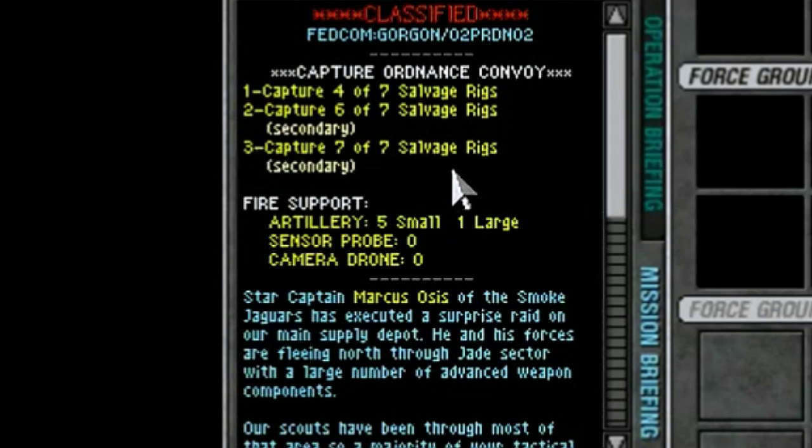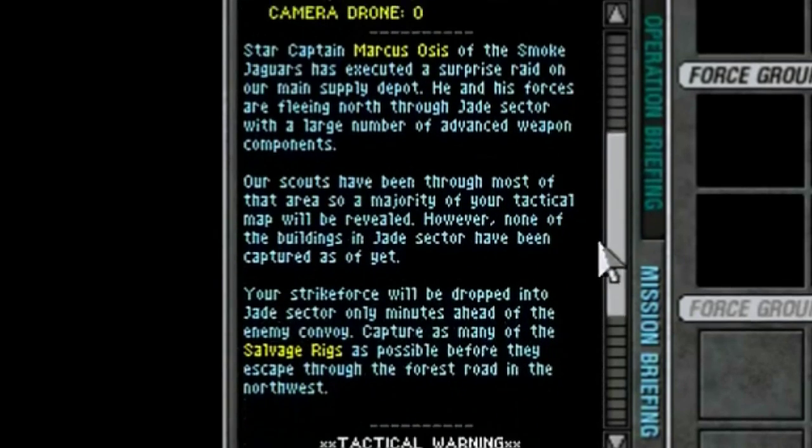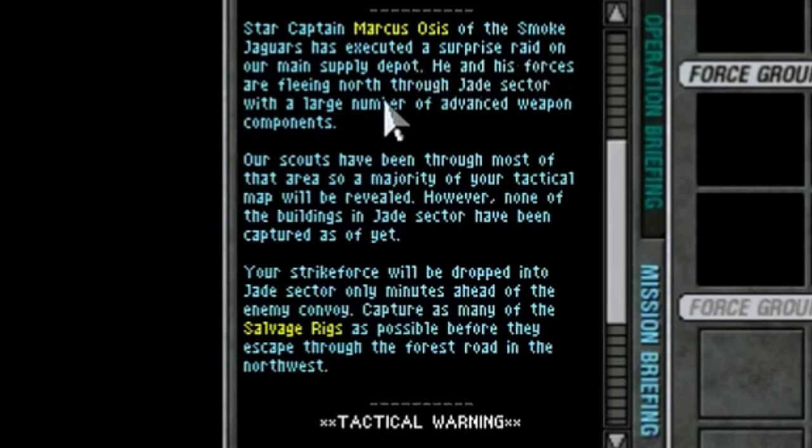Secondary objective three: capture all seven of seven salvage rigs. Fire support includes five small artillery and one large artillery. We haven't had any sensor probes or camera drones in any of these missions, have we? Oh well.